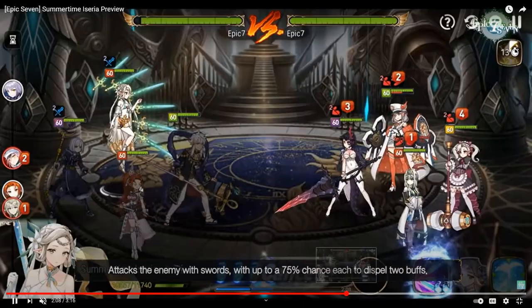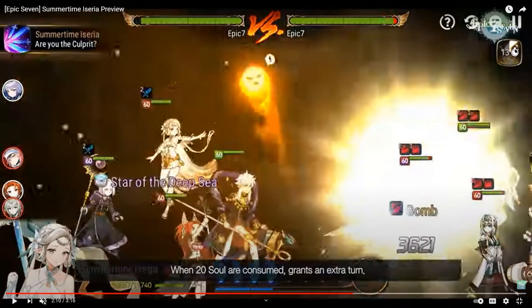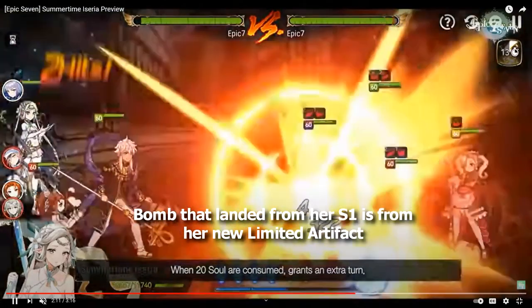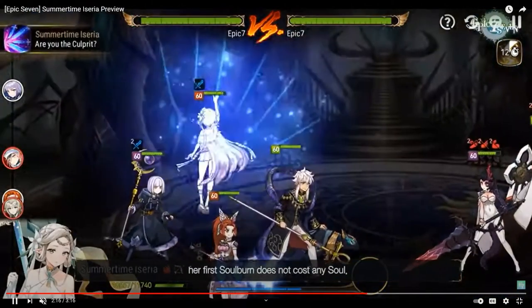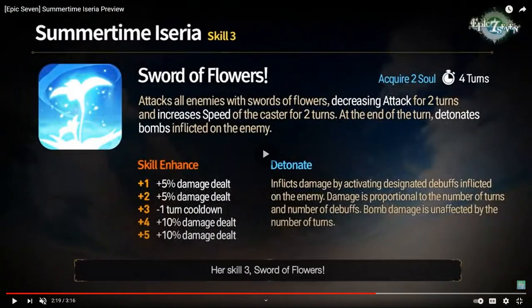In the S1 preview it's just a basic attack. There's a bomb effect that landed after her S1, but that's actually from the artifact she's holding, which affects her S1. You can see the soul burn here — she got an extra turn and didn't use any souls the first time. The second time it did cost souls.